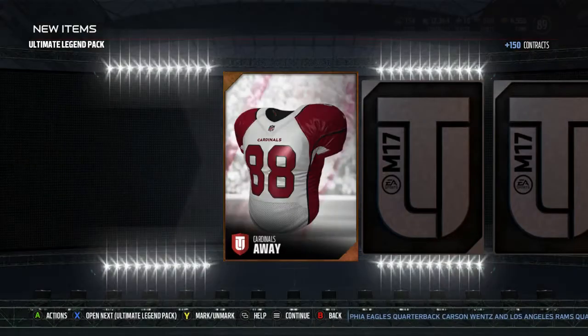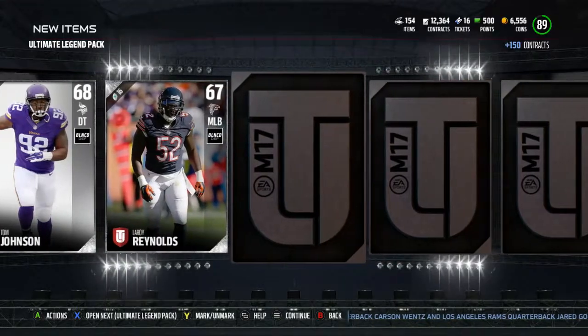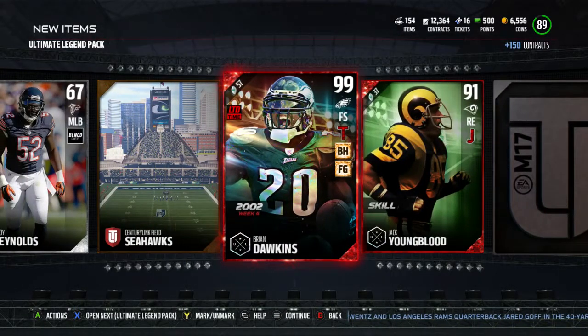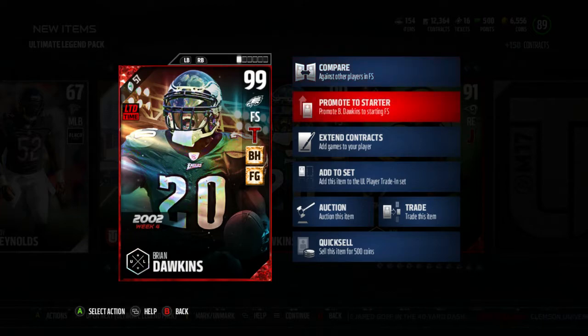I want to get a nice pull, give me something. The collectibles are nice, don't get me wrong, but I mean... yeah I really want to get - oh my god, I got Brian Dawkins! Yeah! Oh shit!